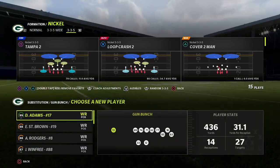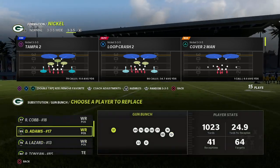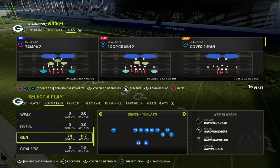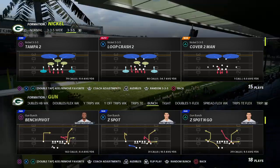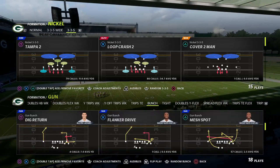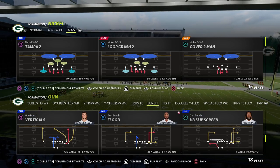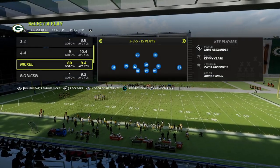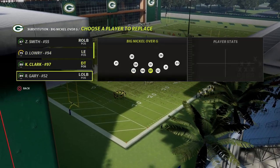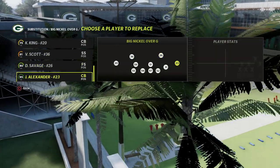I'm really excited to share this video with you. If you've not picked up my Big Nickel Over G defensive guide, I would really encourage you to do that — or my 46 defensive guide, rather. It has everything: a 3-5 nickel normal, 3-5 wide. If you join my Patreon, it's only $10 to sign up and it gets you access to every offensive and defensive guide that I have.